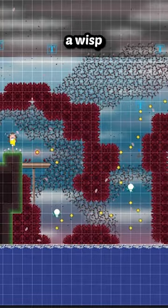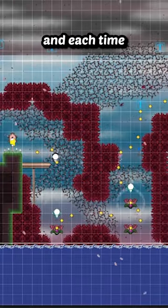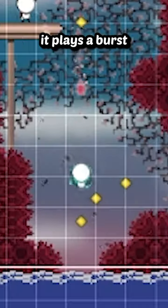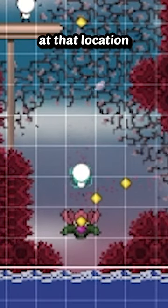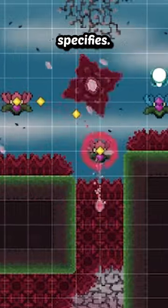With that set up, when the player gets near a wisp by entering its circle collider, the wisp follows that chain of waypoints, and each time it hits a waypoint which has metadata, it plays a burst particle effect at that location and enables or disables the referenced game object for that waypoint depending on what the metadata specifies.